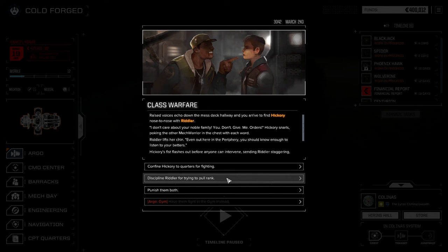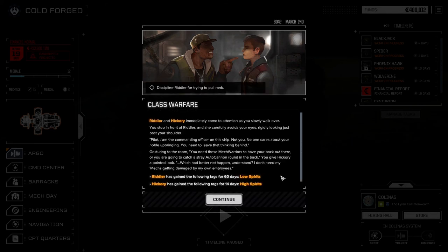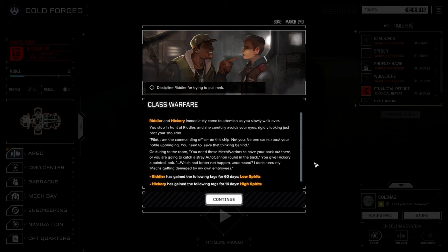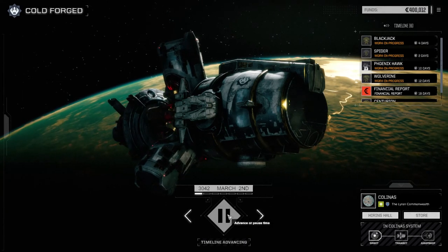What do we do now? I find Hickory and Riddler nose to nose, they're fighting. 'Don't care about your noble family, don't give me orders!' Hickory's poking the other mech pilot in the chest with each word. Riddler lifts her chin: 'Out here in the river you should know to listen to your betters.' Yeah, sorry — you don't pull rank out here. Riddler's going down in low spirits, but you don't pull rank out here. Nobody's better than anybody else, not even me.